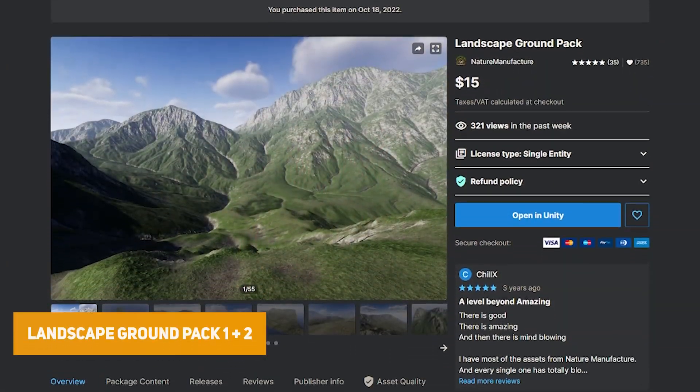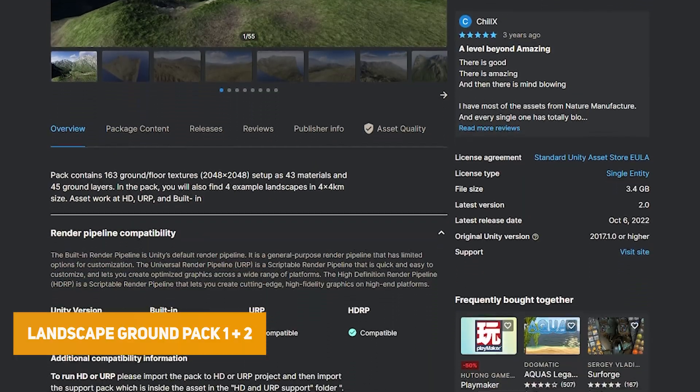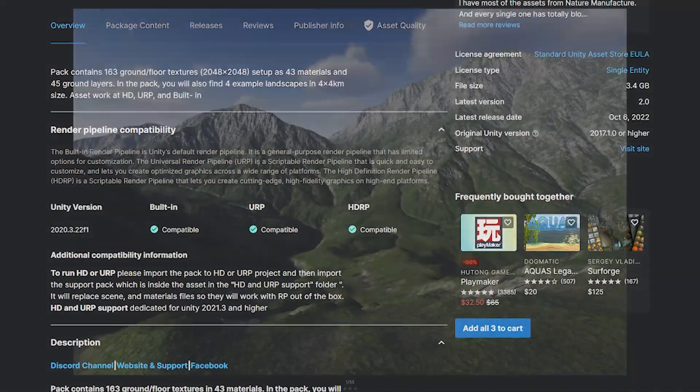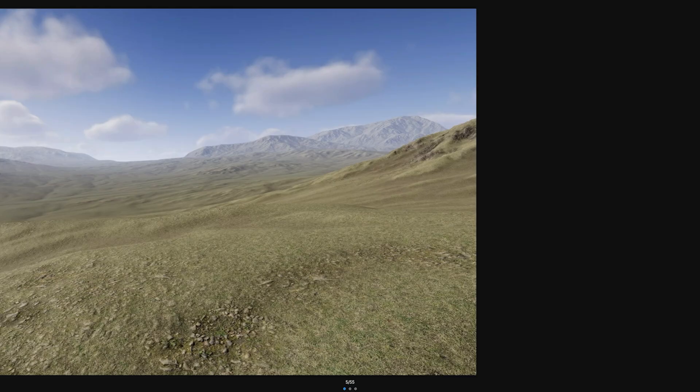The Landscape Ground Pack includes 163 different ground and floor textures with 43 PBR materials for grass, moss, leaves, dirt, rocks, stone and many more surface types.